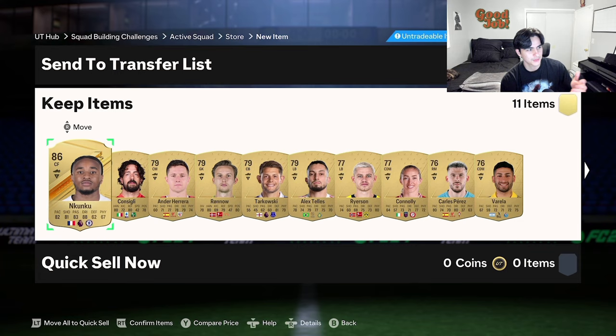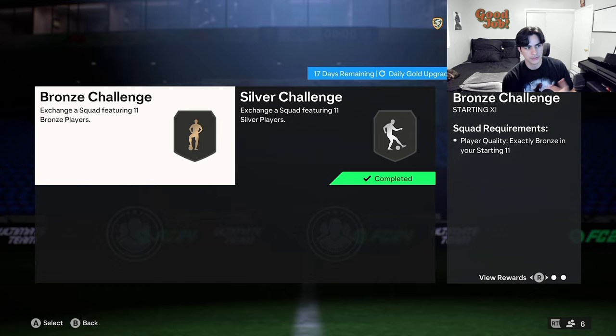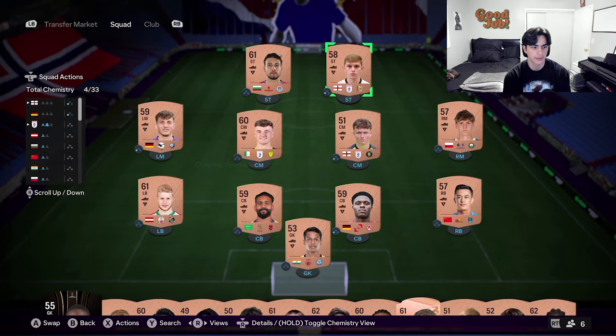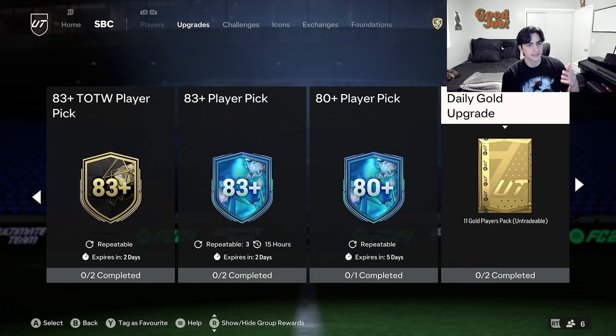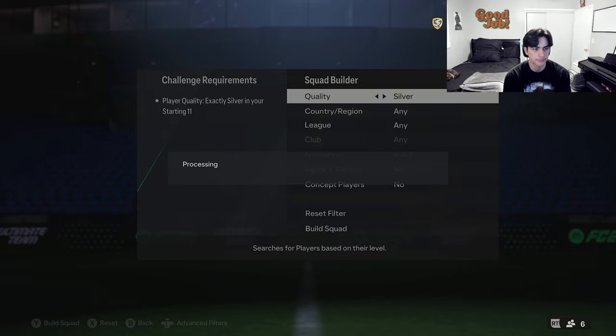We get 11 rare golds from one pack — I got an 86 Kunku, which is a big help. We're going to end up turning in Ederson, Kunku, and we have three walkouts to turn into the player exchange. The player picks have been so good to me — I've packed Grealish, Maghri, a bunch of informs and walkouts. I've had crazy luck from those player picks, especially the 81-plus.